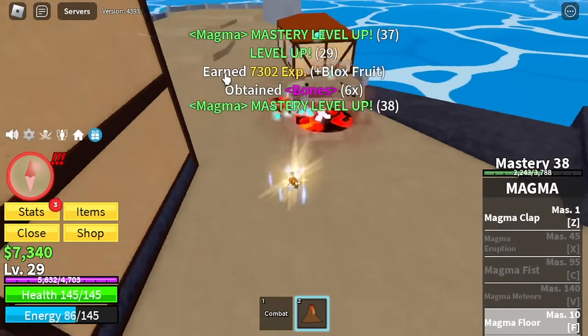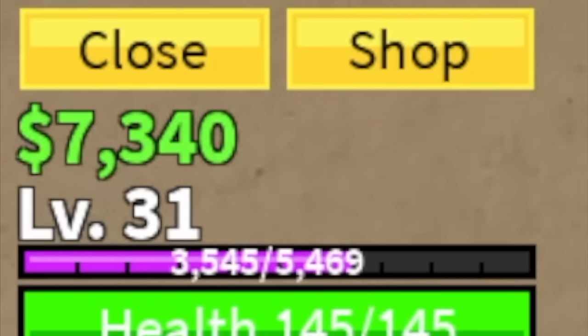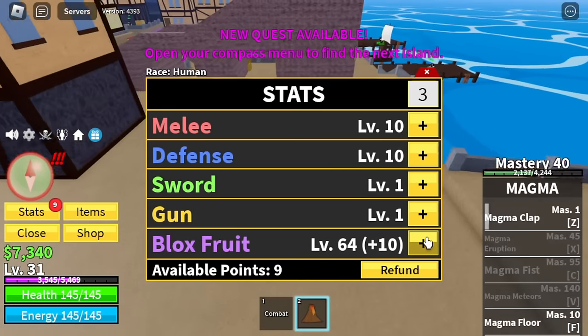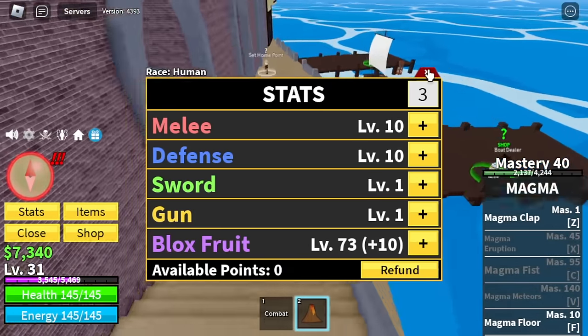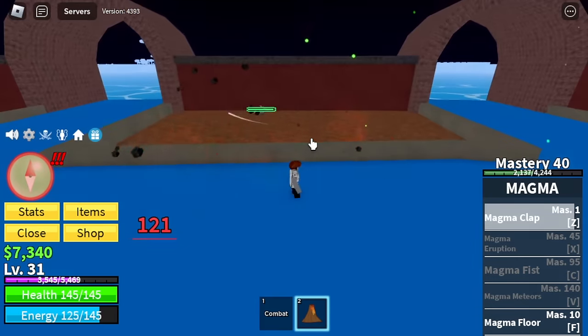As your level increases, it won't be enough for you to level up with the cursed chest. So at level 31, I've decided to head to the Fountain City. For the stats: 10 melee, 10 defense, blocks and fruits at 73. So here we're just going to lure one Galley Pirate. There you go, use our skills.